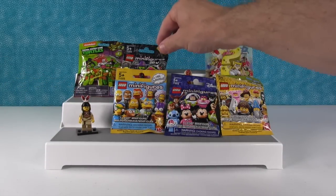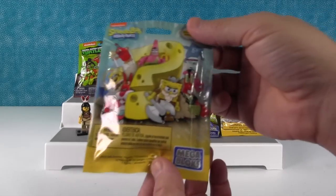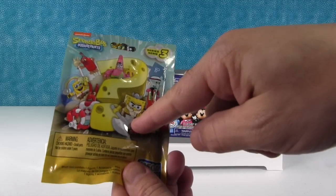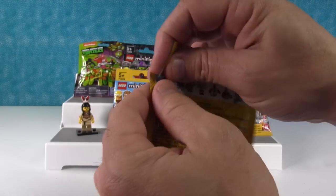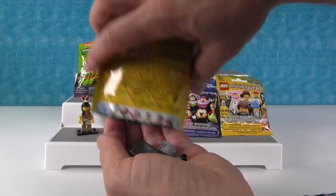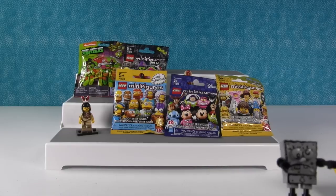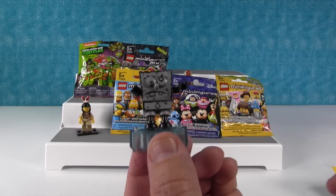My turn. I'm gonna open up the Mega Bloks. I'm opening up the Spongebob Squarepants because I really want to get that Spongebob right there as the Viking. Those are the people we can get. Oh, Mr. Krabs with the money. Whoa, that's a lot of pieces! So this was really awesome — we got the rare, like the secret rare Spongebob.